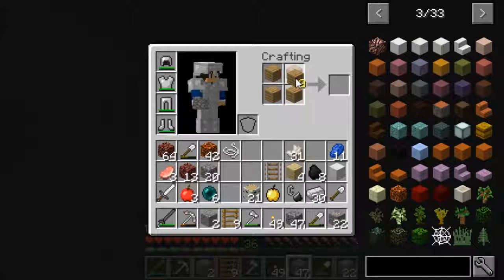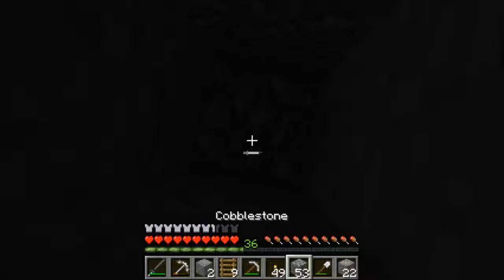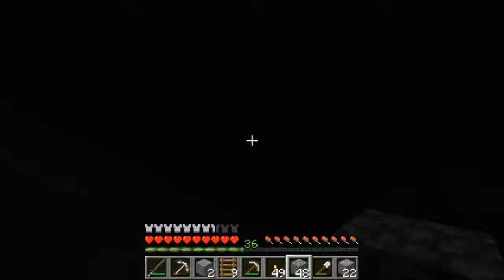Let me make another pickaxe because this here doesn't have much left. Let me make two just in case - I should have thought of that. I know we shouldn't be that far from our house. We have a zombie and a skeleton - skeleton means I can get arrows and stuff. Almost at the top, I'm already hitting dirt.